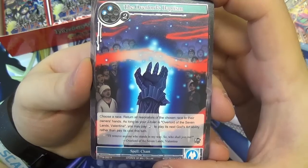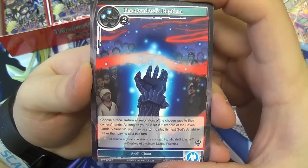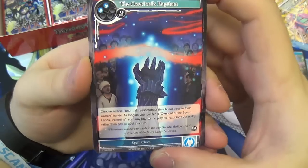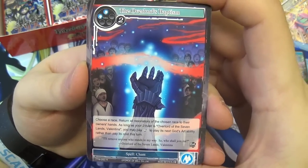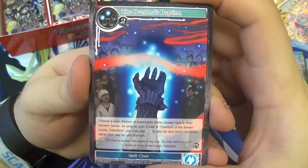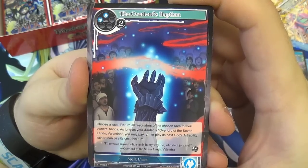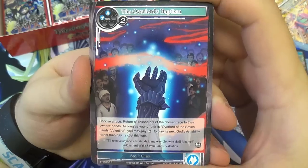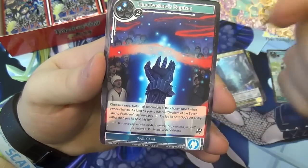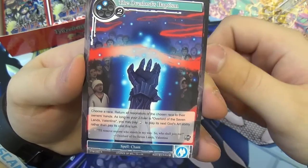The Overlord's Baptism — four will, it's a spell. Choose a race: return all resonators of the chosen race to their owner's hand. As long as your J-Ruler is Overlord of the Seven Lands Valentina, you may pay two to play its next God's Art ability rather than pay its cost this turn. So basically you can play Overlord's Baptism, then do Valentina's God's Art for two less — and she gains all names but still has her own name and gains all God's Arts. Good card because there are a lot of race themes in this set with the fairies and stuff.